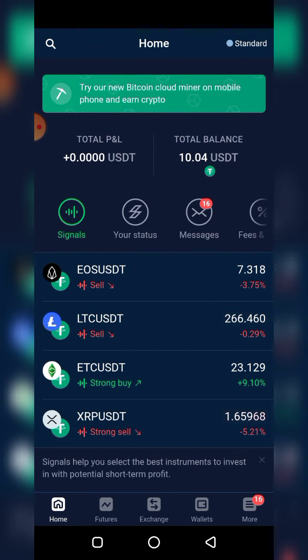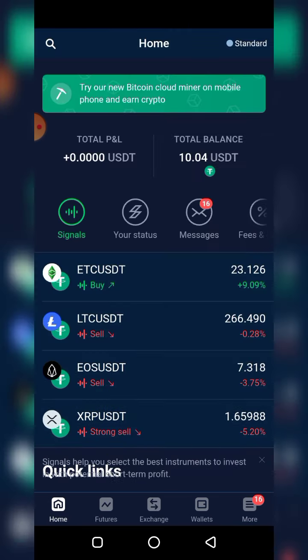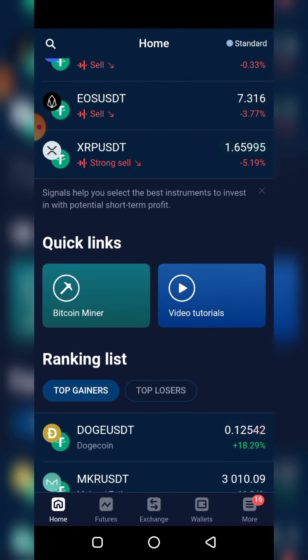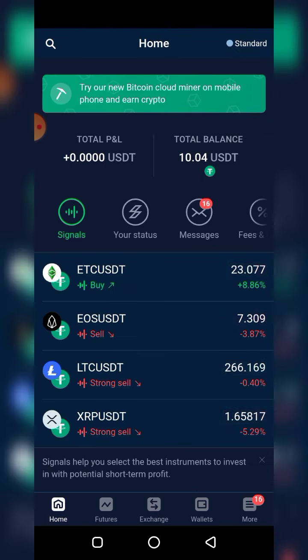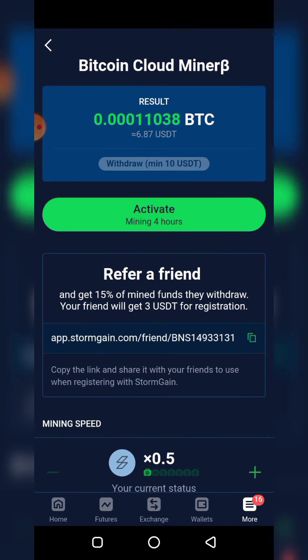First, as you can see at the top, if I click this I'm redirected to the miner. Also, if I scroll down I can click on Quick Links and I'm redirected to the Bitcoin miner. Thirdly, I can click on More at the bottom right of your screen, then click on Crypto Miner and I'll be directed there. What is this site and why would they offer you free cloud mining?